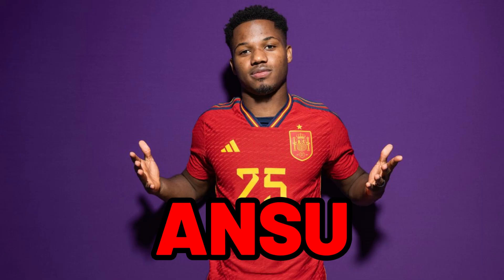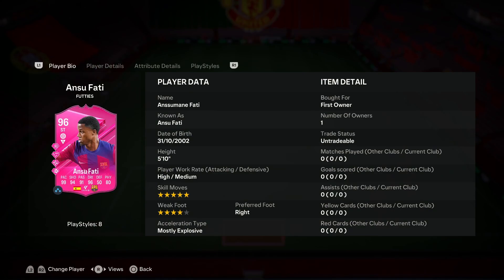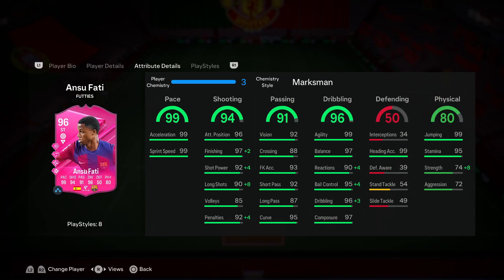We got Footies on Ansu Fati — let's take a look at him and try him out. We're looking at a card that has five-star skill moves, four-star weak foot, high/medium work rates. He is 5'10", current XR racing type is mostly explosive: 99 pace, 94 shooting, 91 passing, 96 dribbling, 80 physical. He looks like a very fun card to use, and I'm definitely drawn to that maxed-out pace.